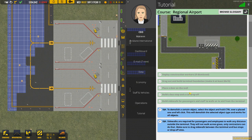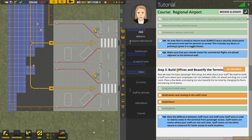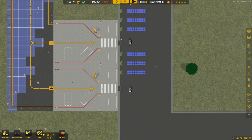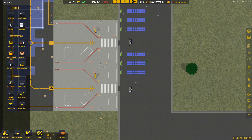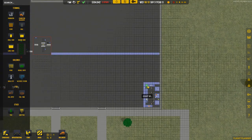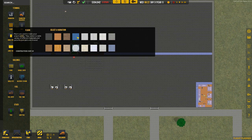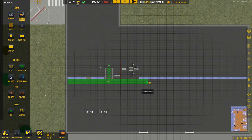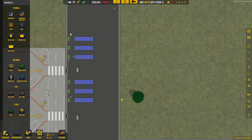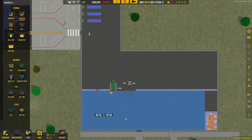Let's do a quick recap on the tutorial. We've finished the first part of the regional mission, completed the second part setting up the flow, and now we need to build an office and build floors — that's a new feature. Let's have a look at the floors. Under structures, there we go — floors. We get a nice collection of floors, so let's get a nice wood fitting for the desk area and then some blue carpet for the main area.